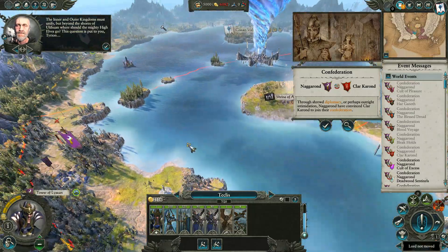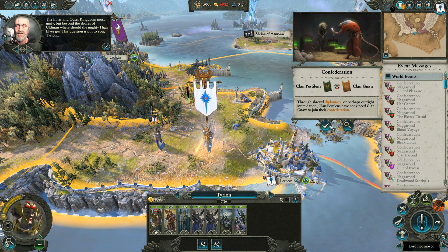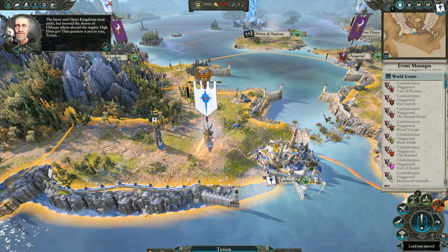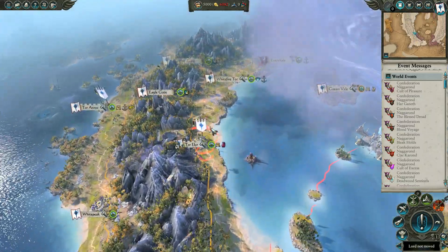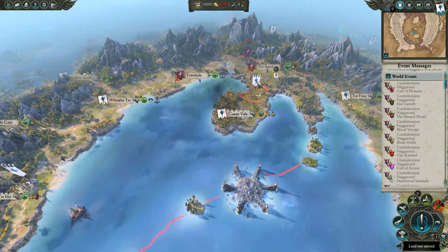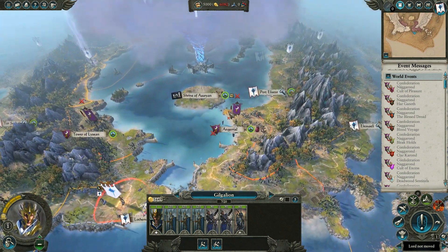Let's jump back to Mr Tyrion. I'll get rid of all these messages - all this is saying is that the Dark Elves are confederated, I've confederated, Skaven confederated, yada yada. So let's skip all this. Now I've got so much resource management it's just ridiculous. My upkeep is trashed because of this - minus 6,082. This is obviously due to all my armies, because I've got areas costing 1,600 each, all over the shop.